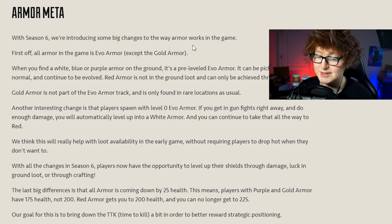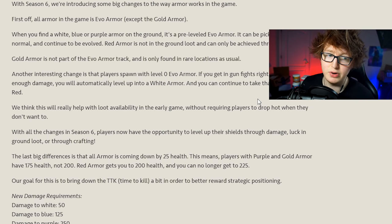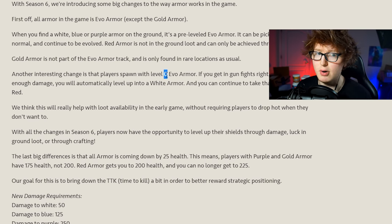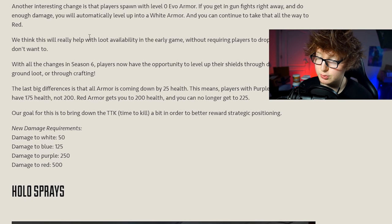When you find a white, blue, or purple armor on the ground it's pre-leveled Evo armor - so instead of a regular purple armor, it's a purple Evo armor that you can continue to level up to red. Gold armor is not part of the Evo armor track and is only found in rare locations as usual. Players also now spawn with level zero Evo armor, which is also huge - everyone's been asking for this. No matter what, you spawn with an Evo armor that levels up as you deal damage.